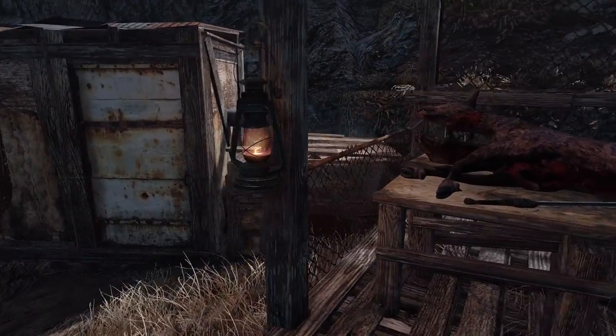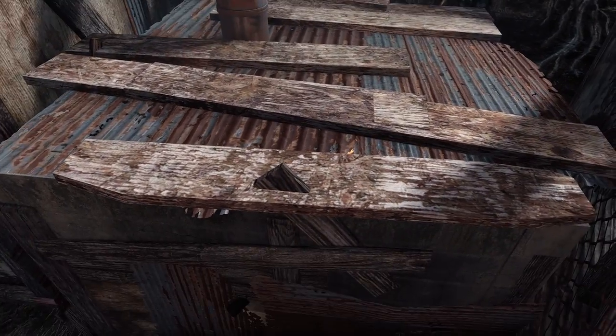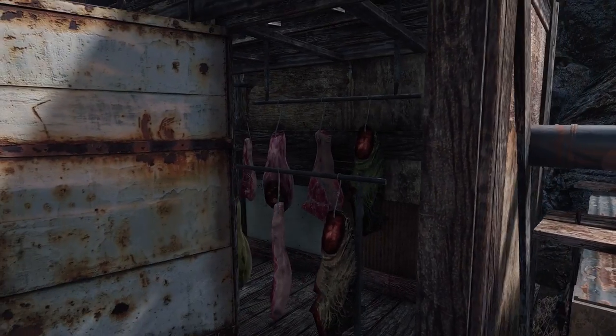Since it's very hard to preserve food in these conditions, one of the methods I use for conservation is the smokehouse. As you can see, there's the fire pit, and then the smoke goes via the pipe into the smokehouse.